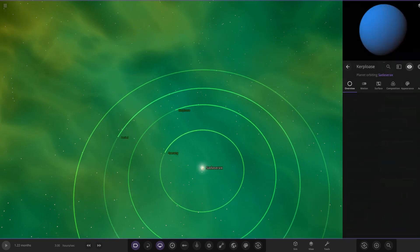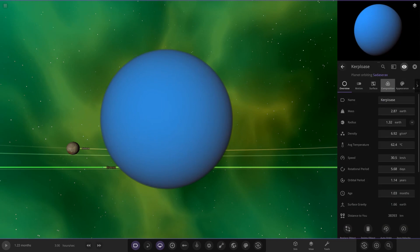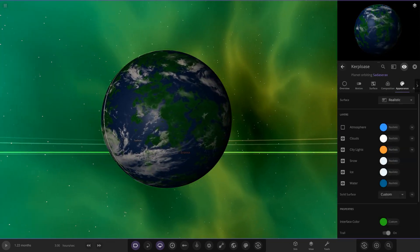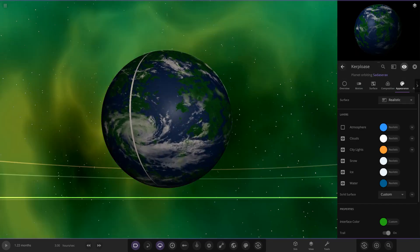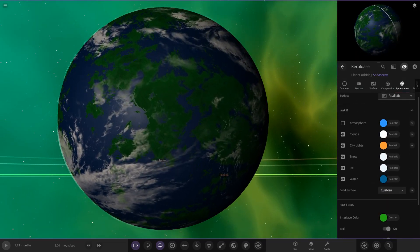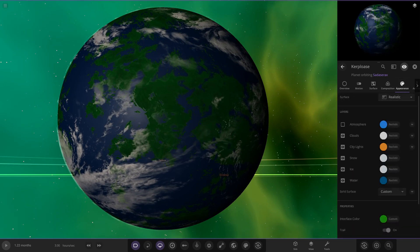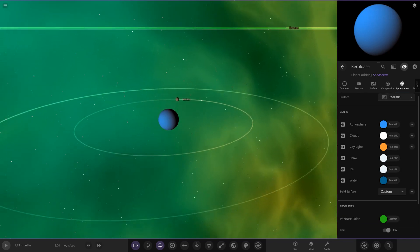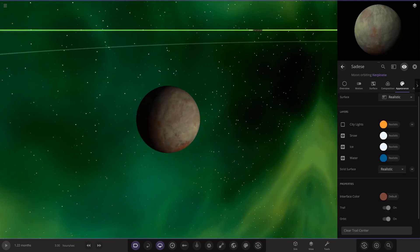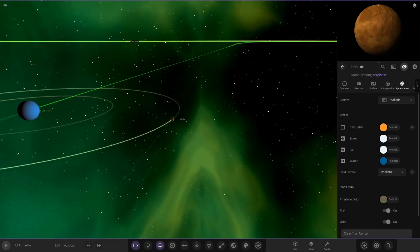Next up is another Earth-like world — it's got one of those annoying glitch lines on it, but also nice clouds. Looking underneath, the stats are 70 and 4 on the habitability, with a thick atmosphere. It also has two moons, which is very nice.